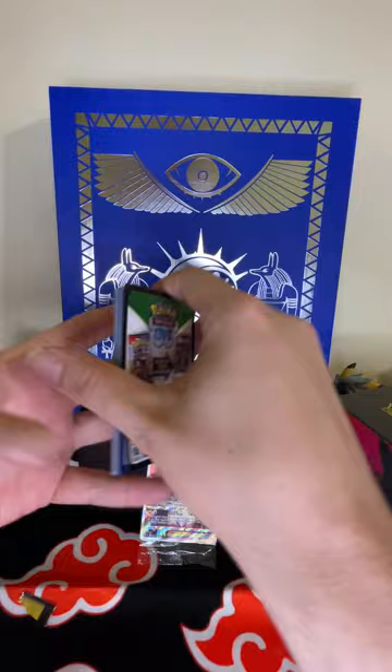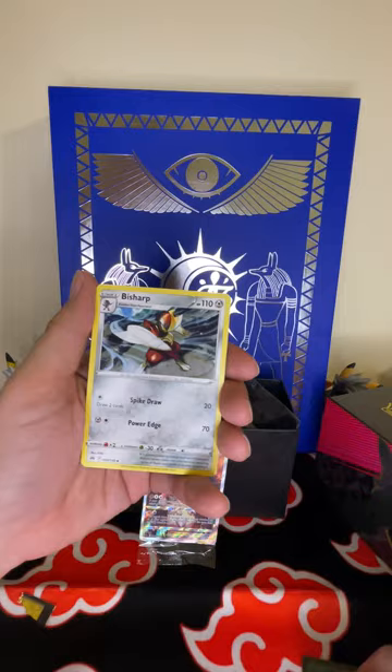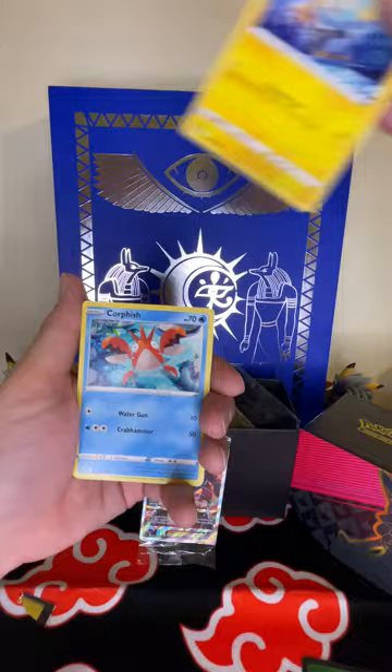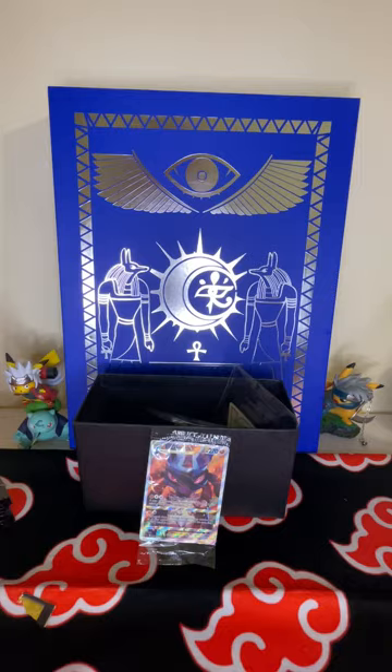First pack! Code card. Got water, electric, Rescue Carrier, Bisharp, Graveler, a Poké Ball, Galarian Meowth, Wailmer, Shinx, Corphish — and our holo hit: Zapdos. Me too, me too!